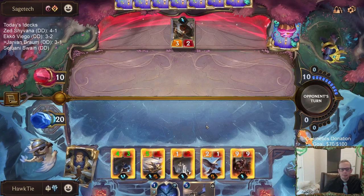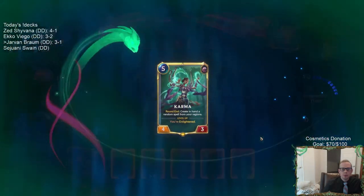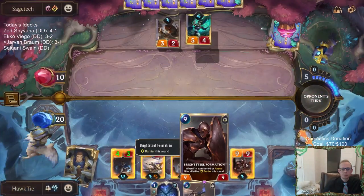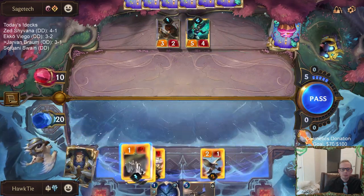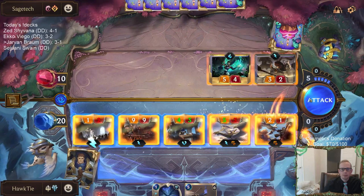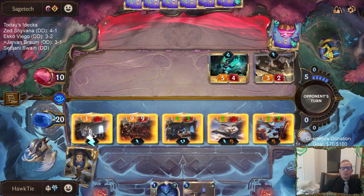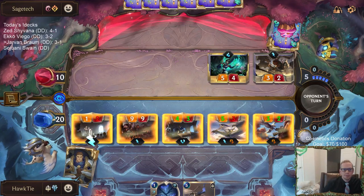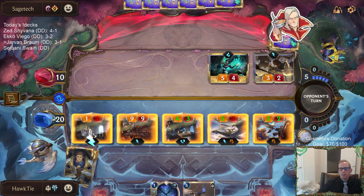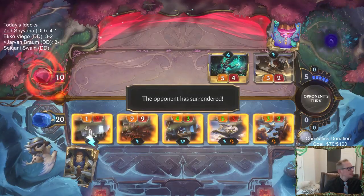So now they stun, recall, or Karma. They have to deal with the 9/9 and also the 5/9 if they want to keep their Karma alive — they do not have the ability! Awesome — that's a 4-1, and that is Diamond ranked! We're getting there.